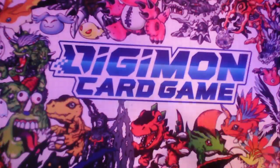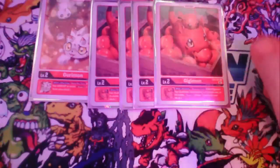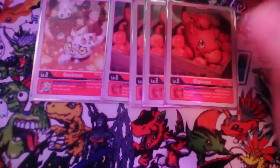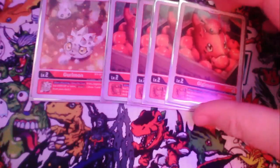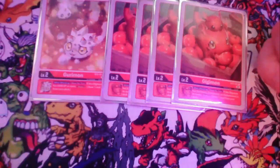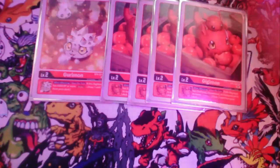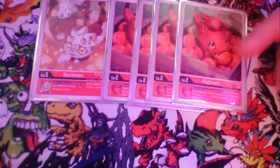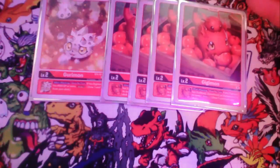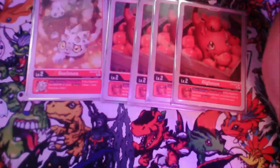For our Digi Eggs, we run one Gurimon from BT8 and four Gigimon from EX2. Gigimon is basically free draw power when you attack, because the main rookies and champions you run in this deck are all Gilmon and Graumon, and you run Gallantmon. Gurimon is another draw card, so really good for the inheritables.